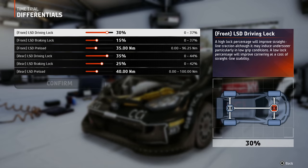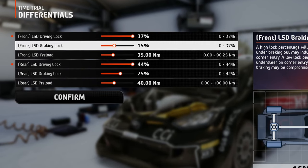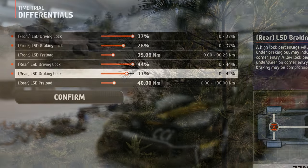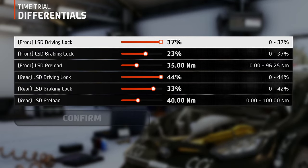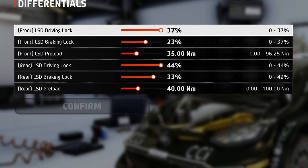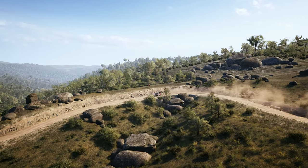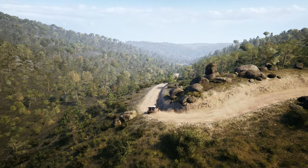On to the differentials, setting the driving lock as high as possible will ensure the greatest traction in these conditions. The braking lock on the other hand should be kept at a medium-high value to prevent either the left or right wheel from locking up during heavy corner braking, possibly destabilizing the car. But always keep the front braking lock lower than the rear braking lock, because a higher value may induce too much understeer. Since you are on low grip conditions here, set the preload to a medium-low value to promote oversteer, because you want to be able to rotate the car easily from corner entry to corner exit.